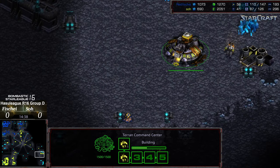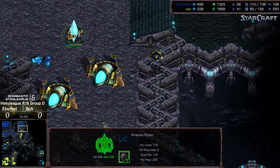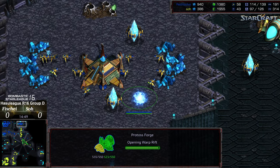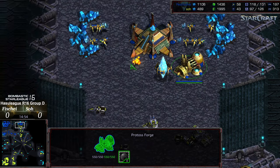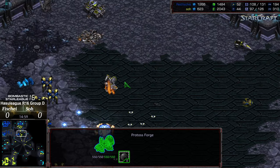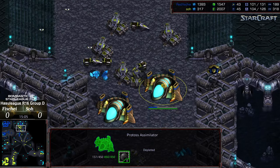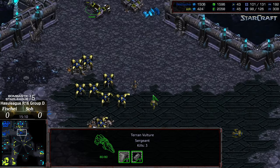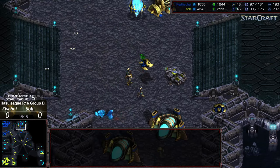Vultures create a barrier of mines as a deterrent, and the bottom right base is up with gas being grabbed. A pylon is blockading the bottom right as well. I'm waiting for the vulture flood to go to the 12 o'clock. A forge is being dropped as an emergency for Fisheye — he wants to get some cannons online — but the cannons are certainly not going to be in time as So has breached. Dragoons are continuing to press forward but having to clear mines under siege tank fire is never a recipe for success. The dragoons have to go through a very thin funnel at the 12 o'clock.